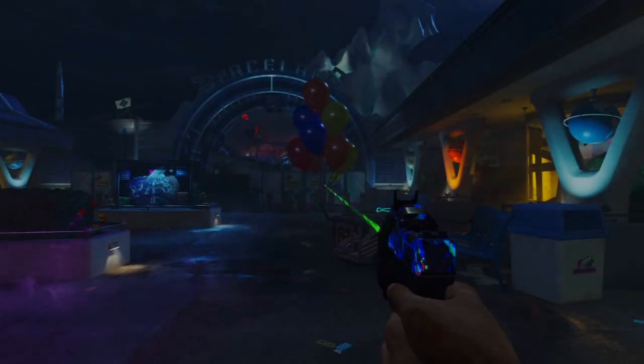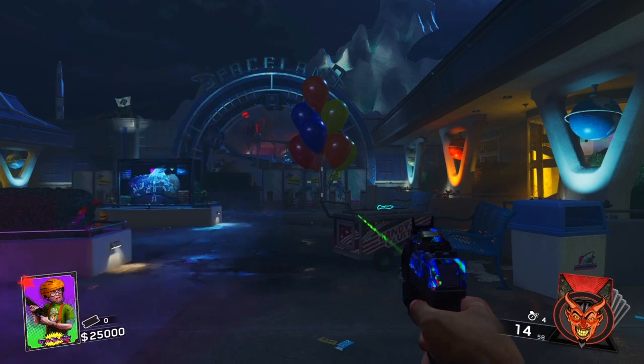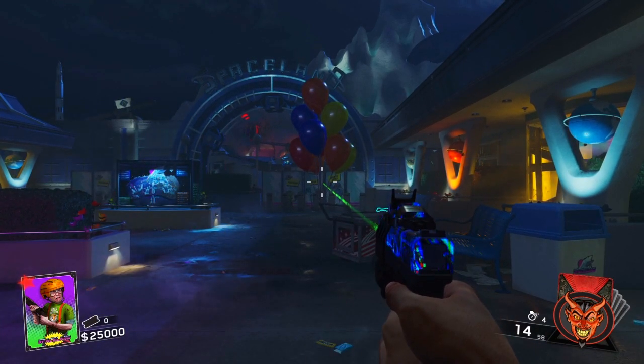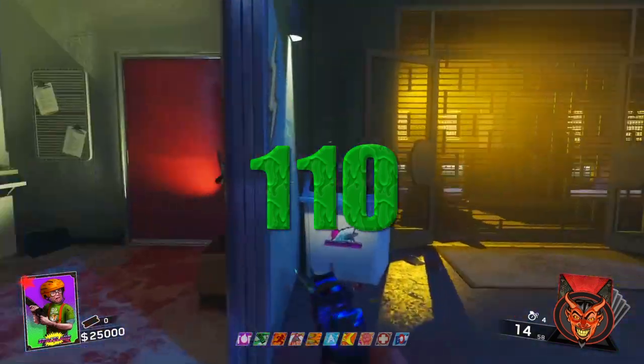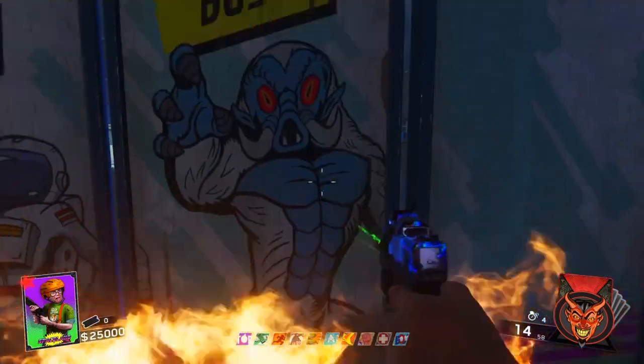What's going on guys, Hunter here bringing you a brand new video. For today's video we're going to go over a really cool glitch I actually just found out yesterday in Zombies in Spaceland. Before we start with this secret room glitch, if we can hit 110 subscribers that will be our next subscriber goal. Support this video because this is a really cool glitch.